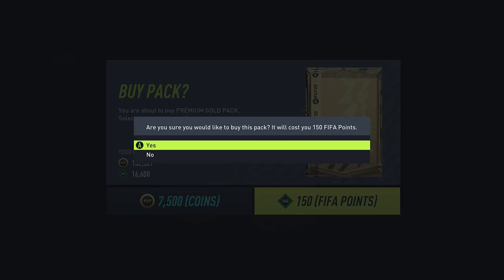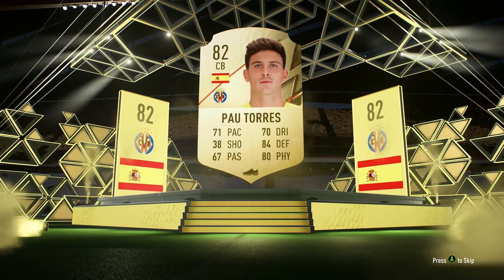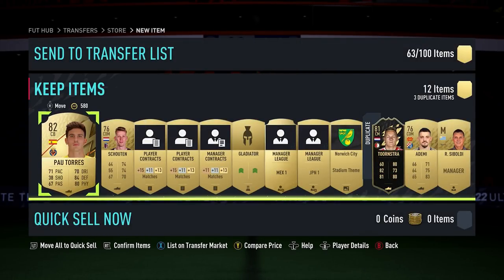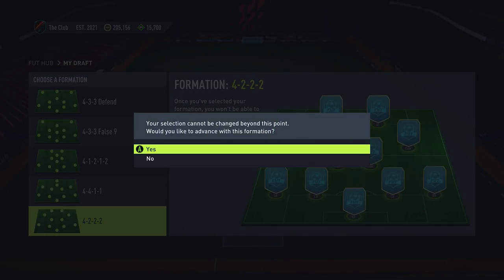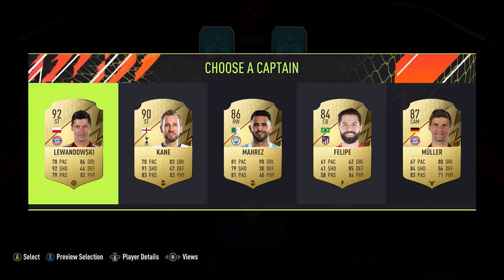The next mistake I see new players making is using FIFA points on the store. There is an argument that using FIFA points at all is a mistake, but I understand some of you enjoy doing it, so who am I to tell you not to? Feel free to buy FIFA points if that's what you want to do. But I do recommend not buying packs from the store — instead, use those FIFA points in FUT Draft. You can play online or single player; the option is entirely up to you.